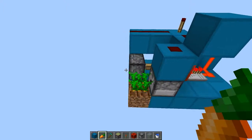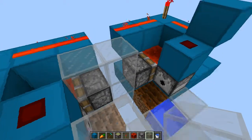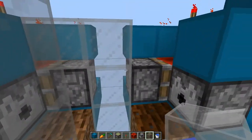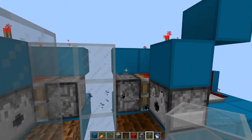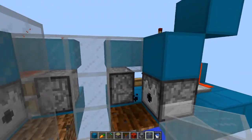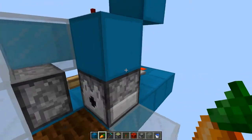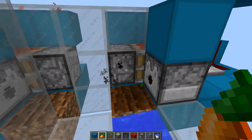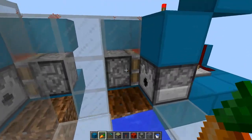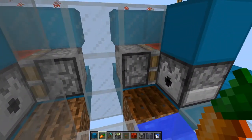Now we'll get the villagers in there and show you this thing working. Also, a quick side note: when you're building this contraption, you might activate the bud switch by accidentally placing blocks on it. If that ends up happening, just place the block you want, and if it's in the wrong state, lay down a carrot and break it quickly so that you update the block fast enough so that this doesn't react to it.